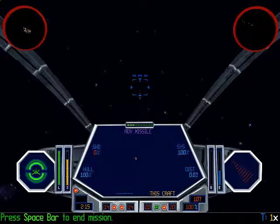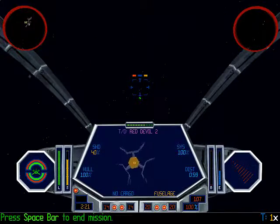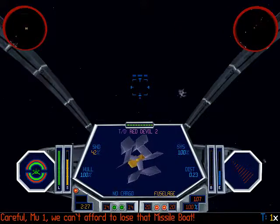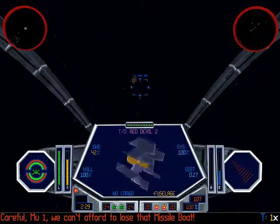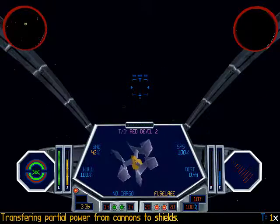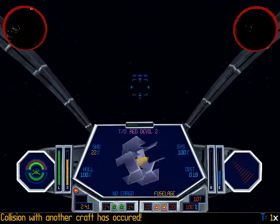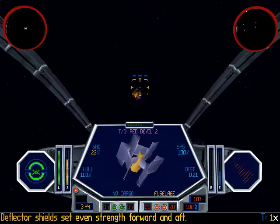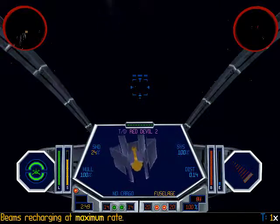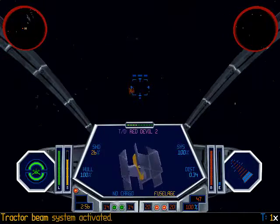Incoming missile — careful, we can't afford to use that missile bolt. Let's get a lock on this guy. Let's get a lock on this guy. Let's get a beam weapon here — just a little bit. I don't need too much. I just need to get you... there we go.